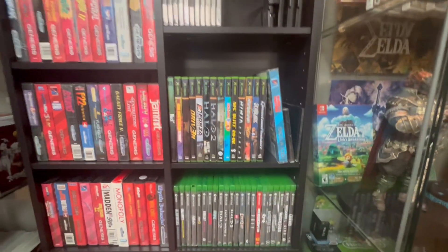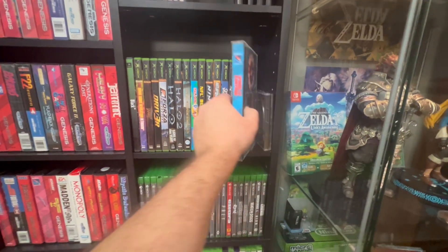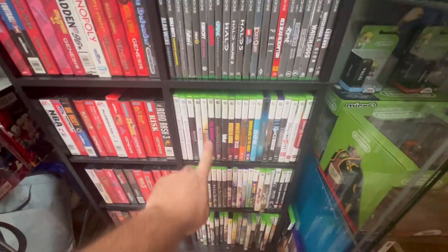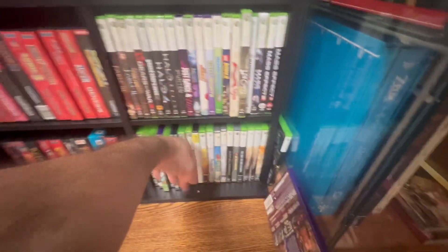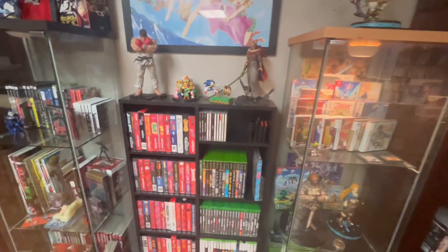And then here's mostly Xbox — just some odds and ends. This is the only complete-in-box Sega CD game I have. Xbox One, 360. And as you can tell, I'm out of space because they're starting to get stacked up down here or get pulled out by the ferrets and tossed around. I'm completely out of space, so I definitely have to work on my shelving system for next year.